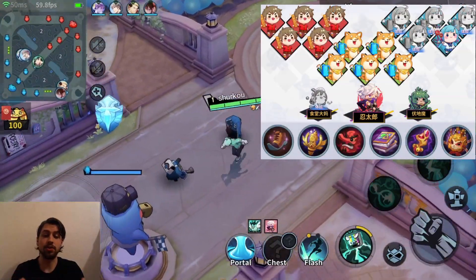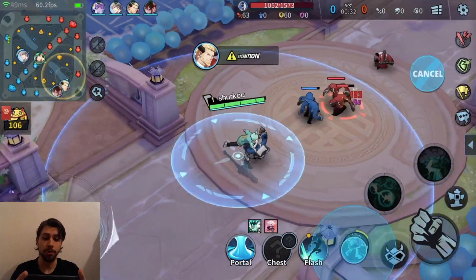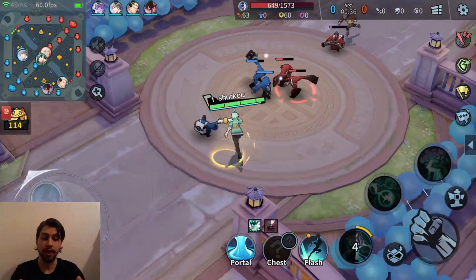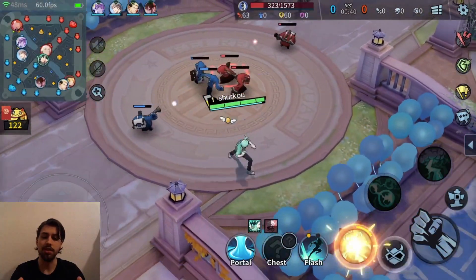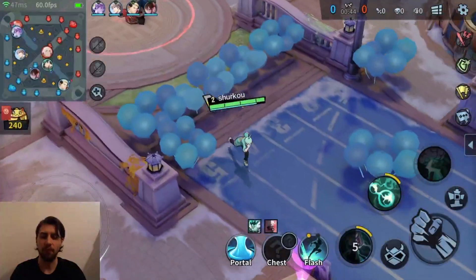Welcome to another Extraordinary Ones video. Today we will be playing Jupiter in the mid lane. This is one of the free heroes you get very early on, but it is one of the better mages — not the best one, but definitely among the top four.